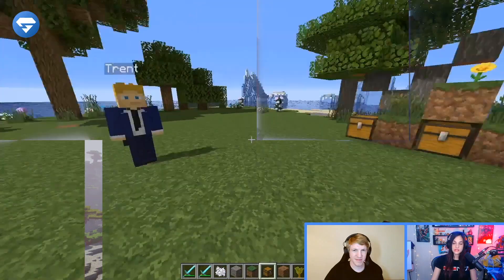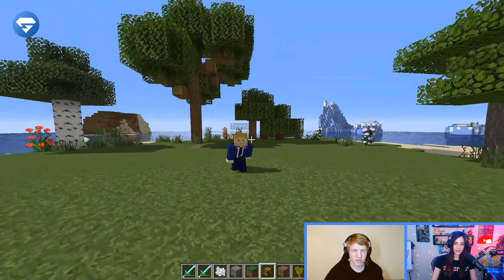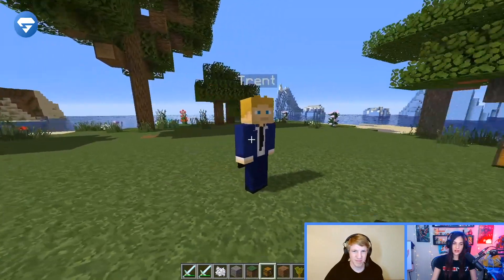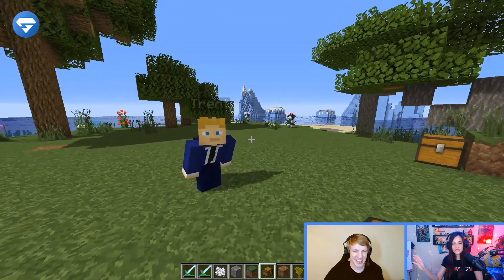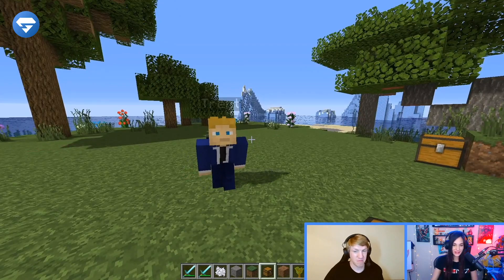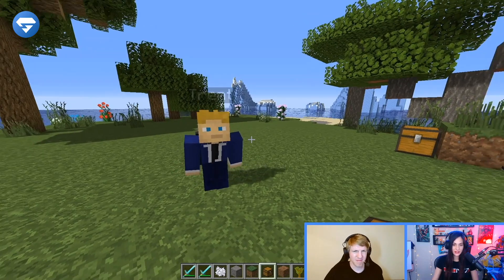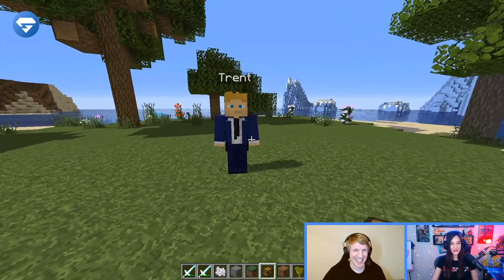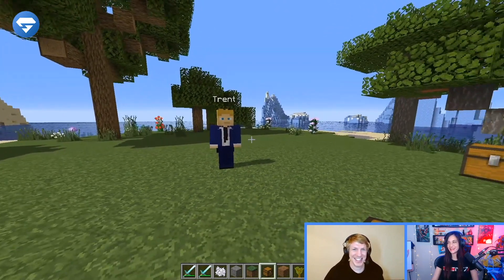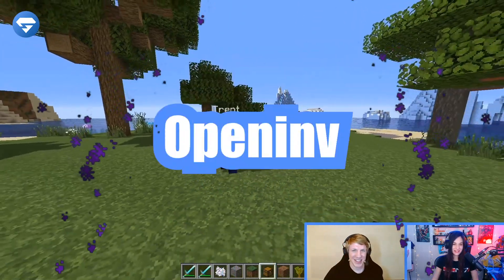Hey, Trent. Say you're on a server and you want to make sure your denizens of the server don't have any contraband in their inventory, and you just want to see what's in their inventory. It's just nice to snoop on people, you know? Exactly. Well, we have a plugin for that, and it's called OpenInv, like inventory. Do you have some stuff in your inventory, Trent, that I can snoop and take a look at?